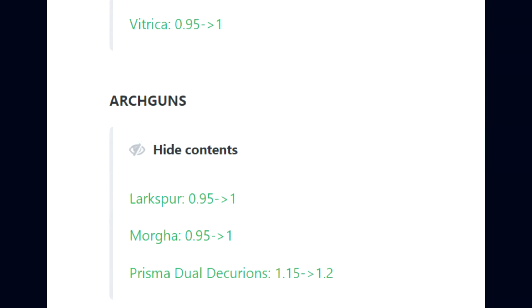Lastly for Riven Disposition changes with update 31.3, for arch-guns: Larkspur has gone from 0.95 to 1, Morka 0.95 to 1, and the Prisma Dual Decurions 0.15 to 1.2.